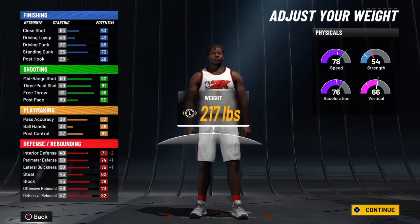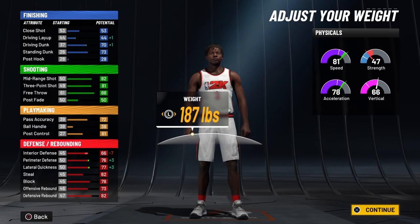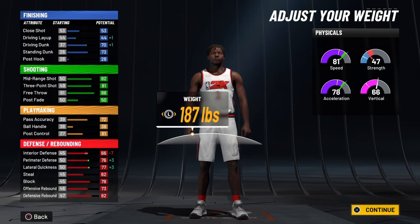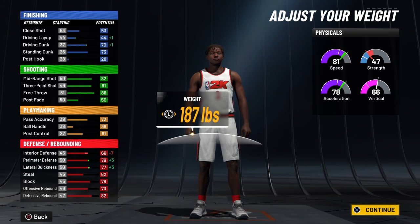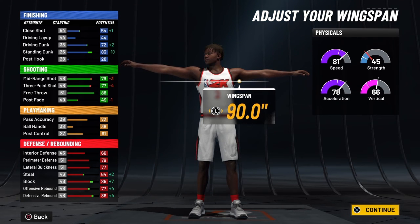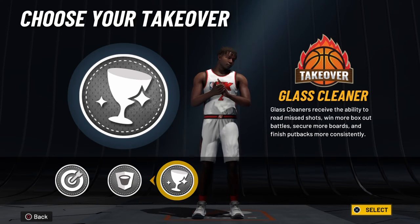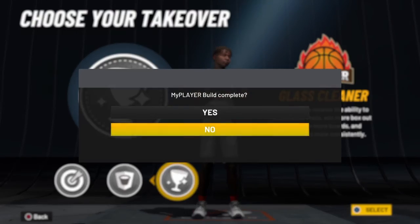We're on weight now. You want your guy to be light because you're going to be running around. You get better perimeter D, better lateral quickness, and better on both dunks. You lose a lot of interior D, but that's going to be okay. Wingspan — you're going to max that out. Look at how much your defensive goes up, and look at standing dunk as well. You're going to have 81 speed. Then, obviously, glass cleaning takeover — that is the best takeover for a big man.